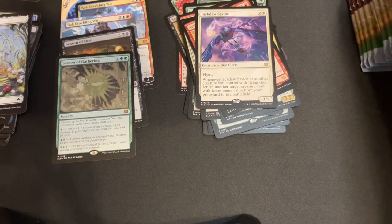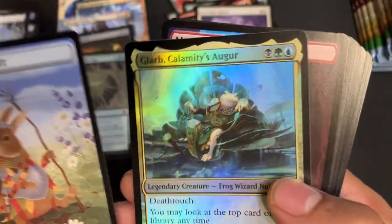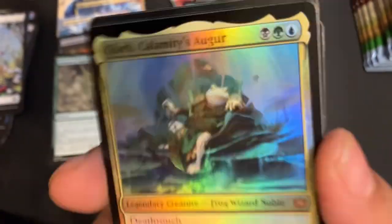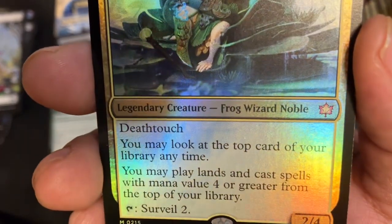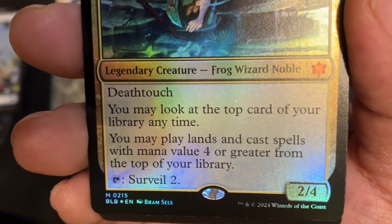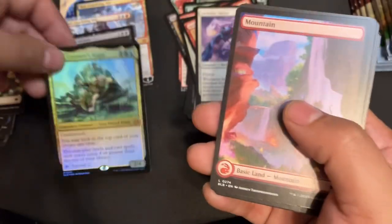Jackdaw Savior — Lord, this is one I was needing. Three-drop, 3/1, Flying. When it or another creature you control with flying dies, return another target creature card with lesser mana value from your graveyard to the battlefield. That's pretty neat. Hawk Formation. Storm Catch Mentor. Nope, Dew Drop Cure count: two. We are on to the final third, ladies and gentlemen.